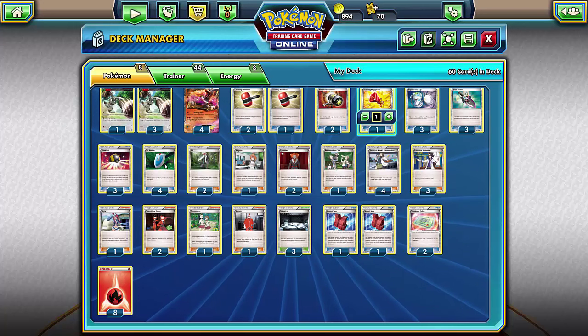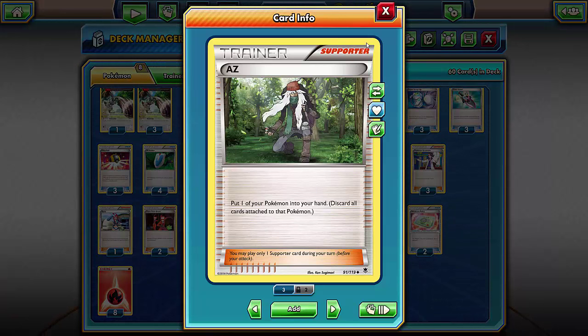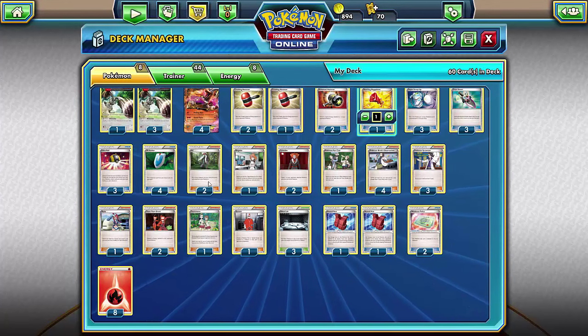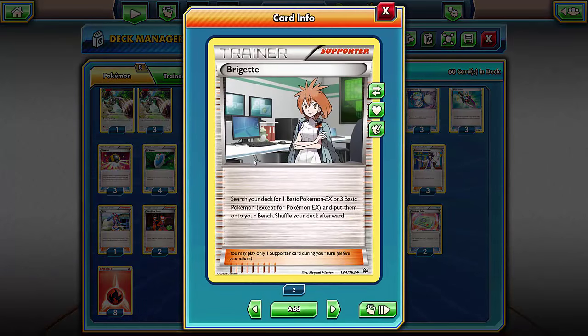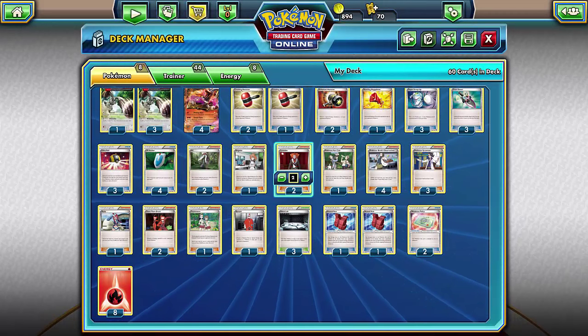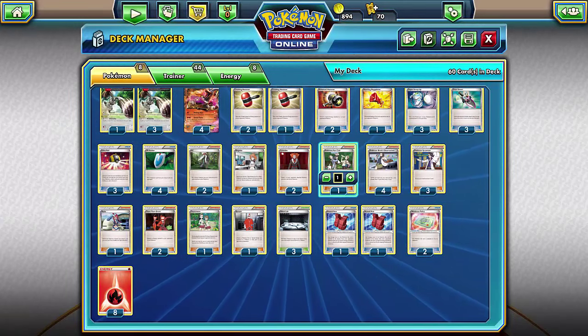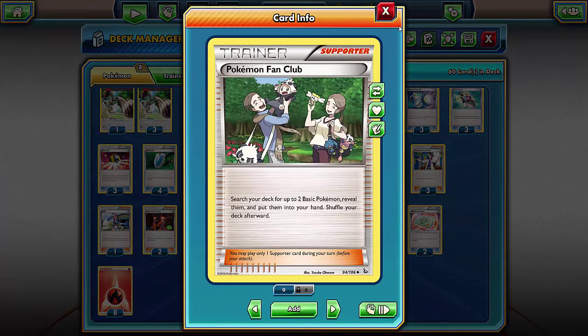Two AZs just in case I'm really damaged with Houndoom — I can pick it up and I only lose one energy. One Brigette in case I'm stuck for Pokémon — I can get three basic Pokémon or one Pokémon EX. Two Lysandre's for sniping the opponent to stall them out a little bit longer.